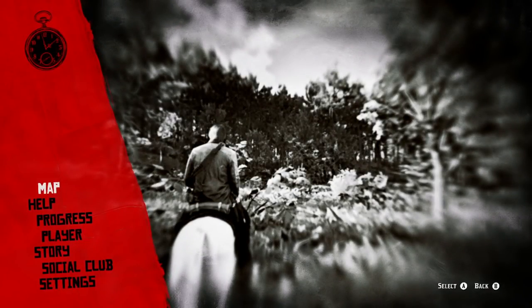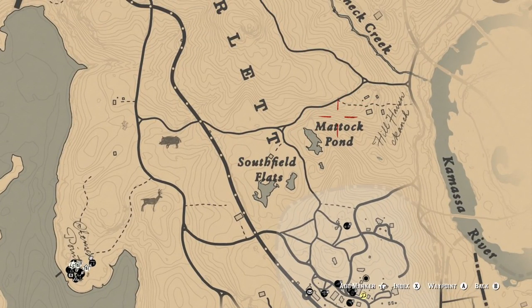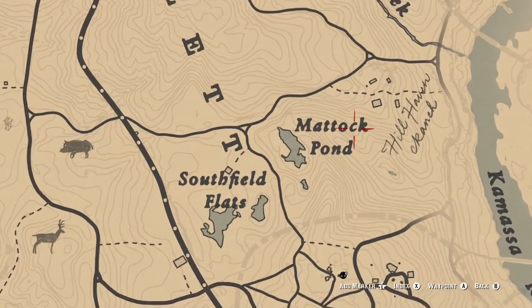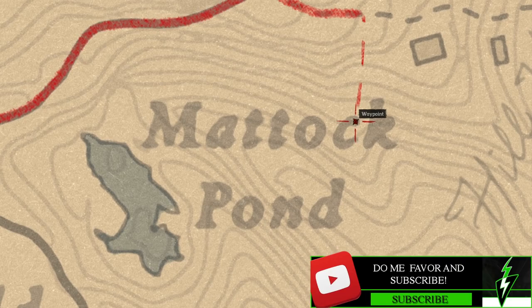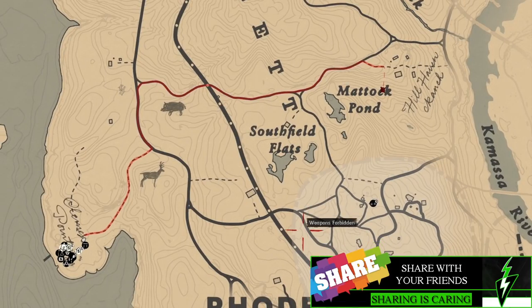So to get started with this glitch, we need to pull up our map, and we are going to go just north of Rhodes right here up to Maddock Pond. Right at the top part of the sea is where we want to click because that's where we need our waypoint to be. So wherever you are on the map, let's go ahead and start traveling over there.